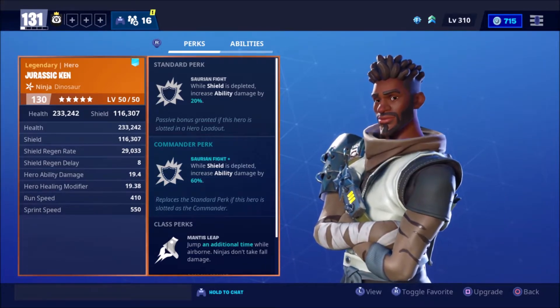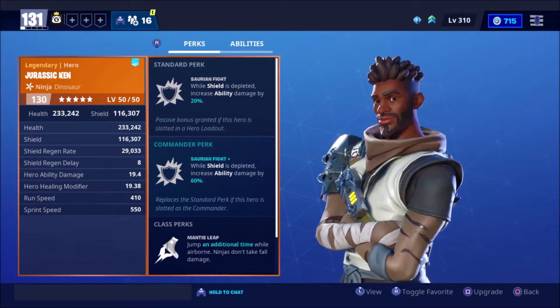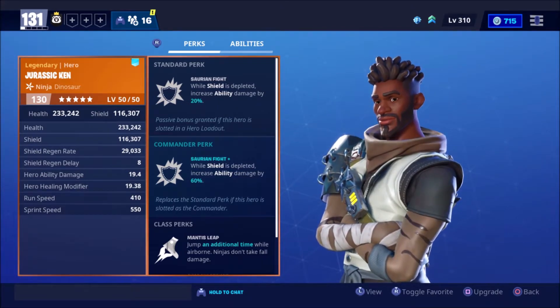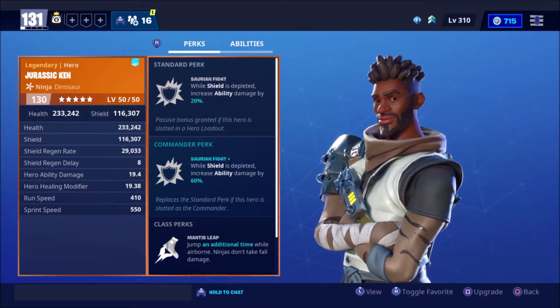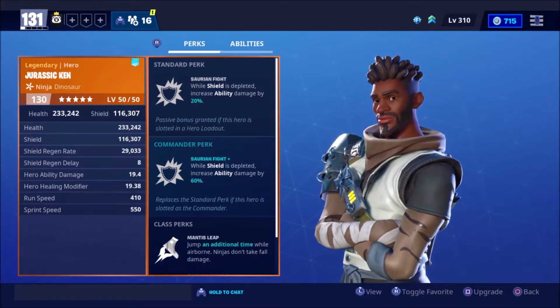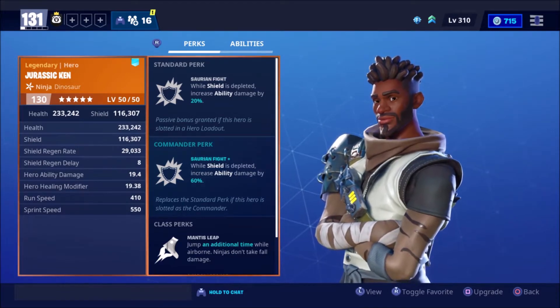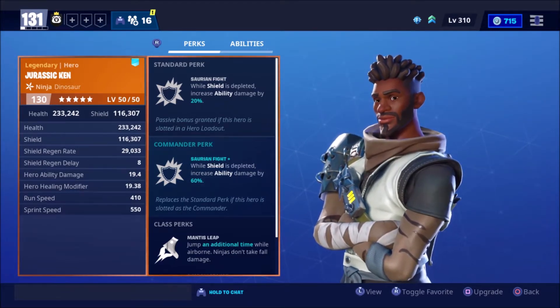The standard perk is Soaring Fight: Wall Shield is depleted, increase ability damage by 20%. But that's not what we're looking at today — we're going to be looking at the commander perk, Soaring Fight Plus: Wall Shield is depleted, it increases your ability damage by 60%. This is more of a perk you want to stick as a standard perk.